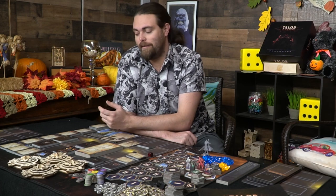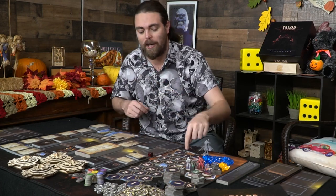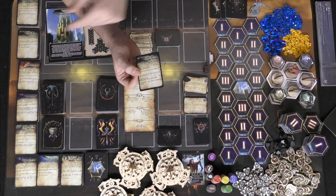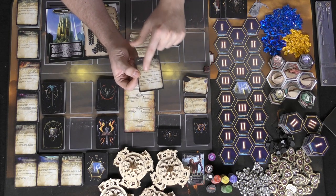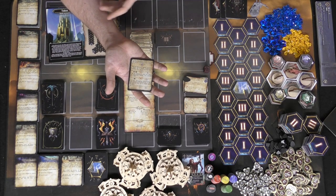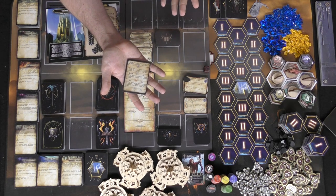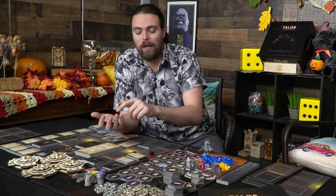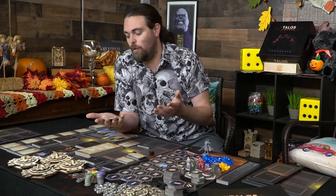All of these here are all the different adventures you're going to go on, and it has a little bit of a choose-your-own-adventure feel. When you flip over a tile on the board — maybe it's going to take you to the realm of the living — another player is going to pick up one of these cards from one of these decks based on where you landed, read the story, allow you to choose one of the three outcomes, and then determine what happened based on the outcome you chose. Each of these decks has their own choose-your-own-adventure cards, as well as the monsters underneath them that you can utilize.